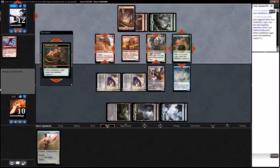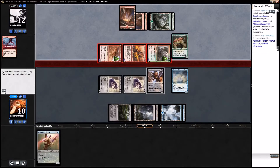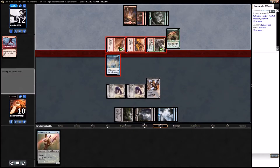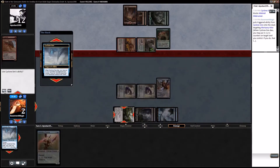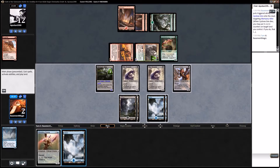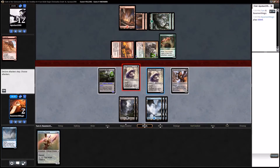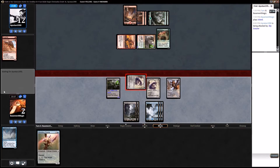I think we'll just make the trade. The Mortuary Mire is kind of no longer good for much — unfortunately just another land. So we're in a bit of a tough spot. We could have played the Blinding Drone and hit for 4, but without any colorless mana there's not much point.